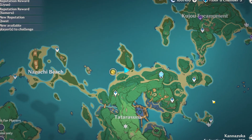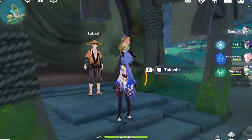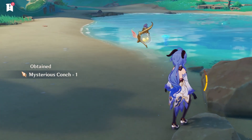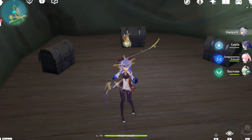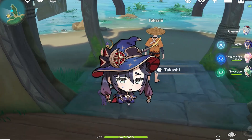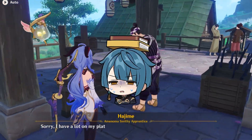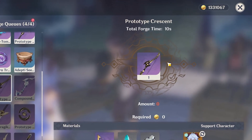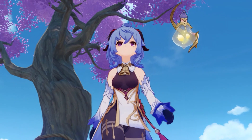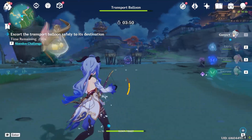If you want to get a Hamayumi for yourself, you need to run over to a little shack in Inazuma, talk to the guy living there, and give him mysterious conches from the nearby beach. He'll let you open a chest once a day, and if you get lucky enough you'll get the blueprint for Hamayumi — it took me about a week or so. If that sounds like too much time and investment, you can just go to the blacksmith and use your Prototype Crescent instead.